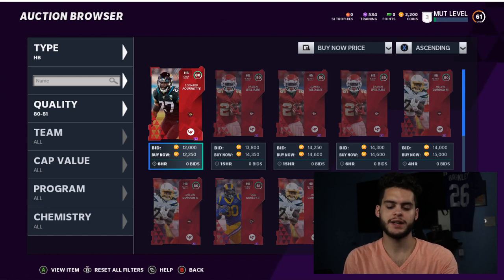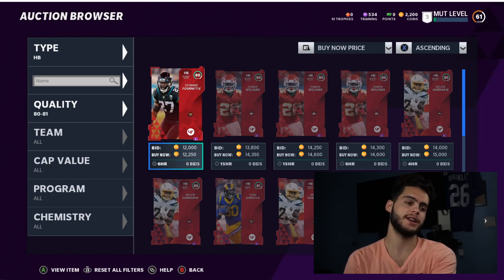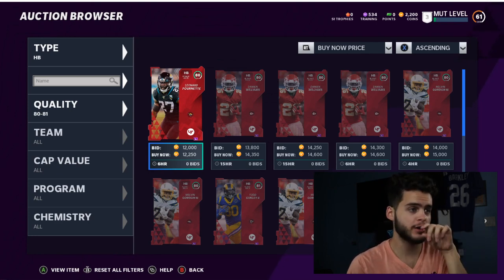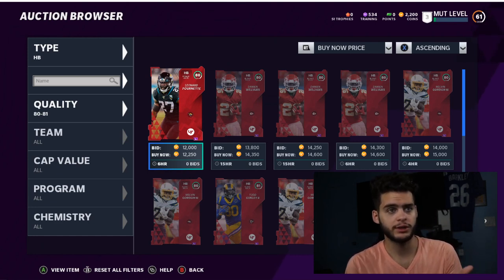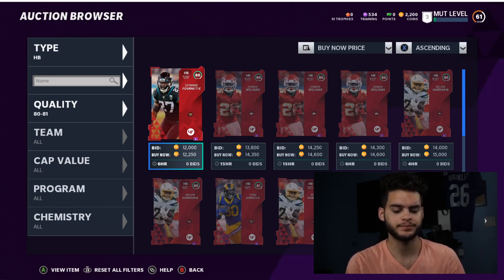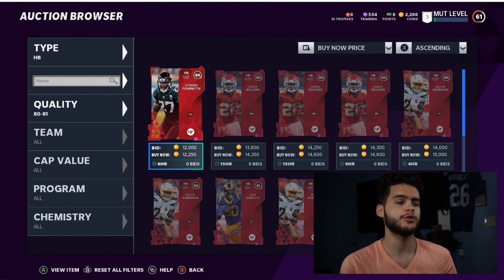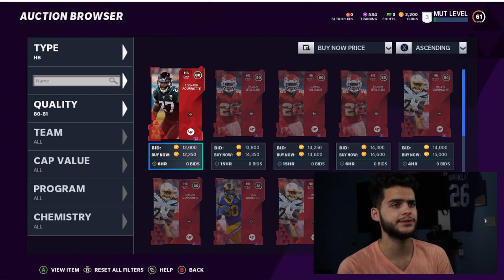What's going on everybody, it's Poodle back with another Madden Ultimate Team video. Today I'll be going over the best players to use the 62 to 81 overall Power Pass in Madden 21. This is the Power Pass you get for leveling up — after the first two levels you get it super early on, and pretty much it replaces an elite card.